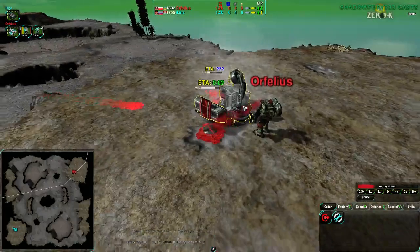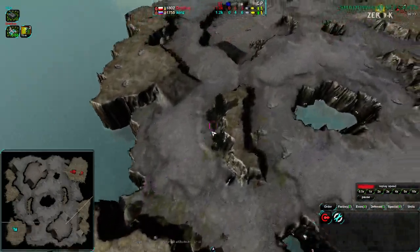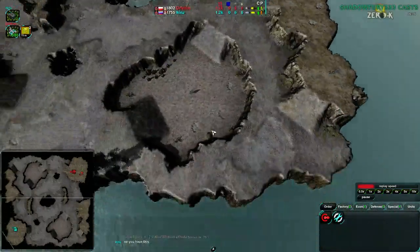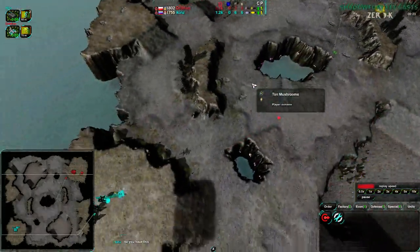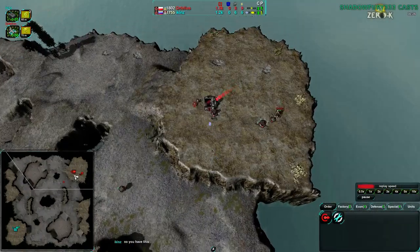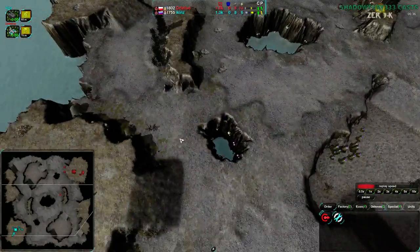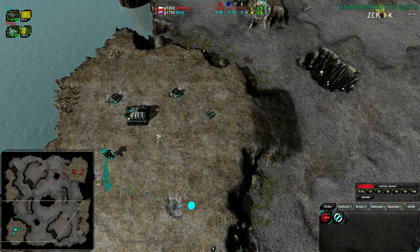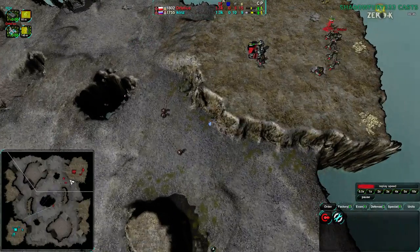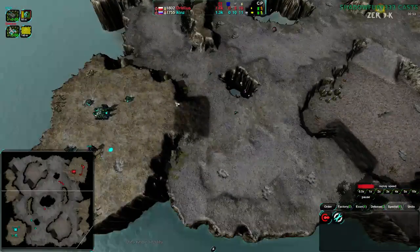It's on Ravaged — Orphelius going for Shieldbot in the northeast side of the map, and Ikins going for Cloakibot in the southwest. Ravaged is a map that supports pretty much any factory, so when you see Cloakibot versus Shield it's actually a little surprising because that doesn't come up a lot. Normally Cloakibot versus Shield is the stock matchup, but on this map I haven't seen it in months — usually I see Jumpbot, Hovercraft, Gunships.